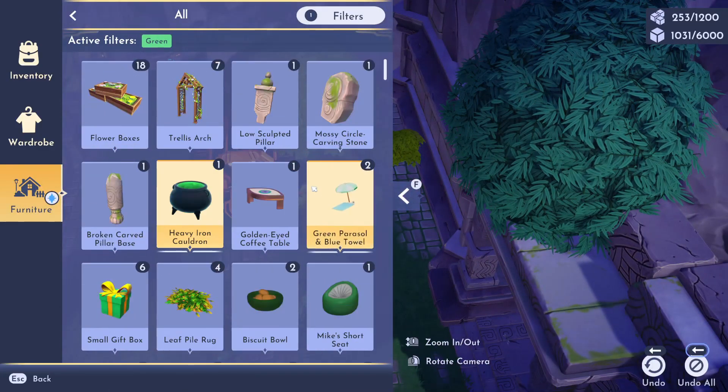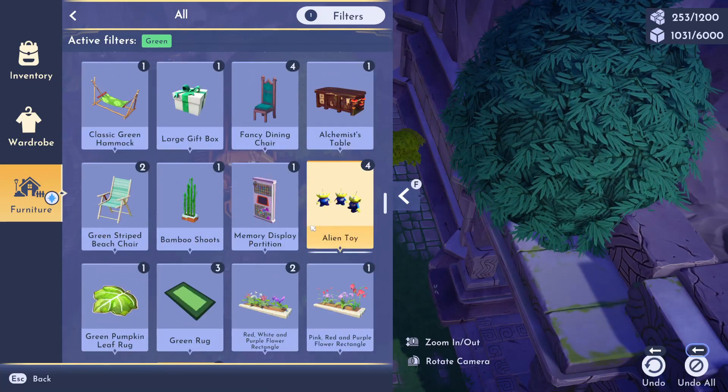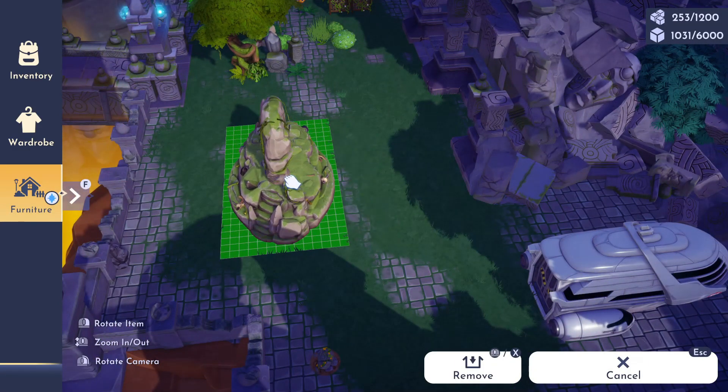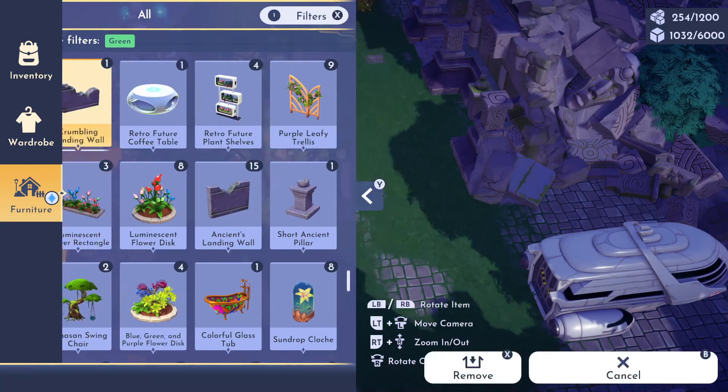I think it would be a little bit different than what you would normally see. Since I want this conservatory to have some research sort of vibes, I want to have a dedicated study area — like they were looking up how to care for these plants or how to breed them.